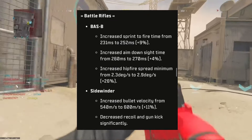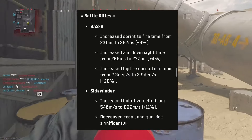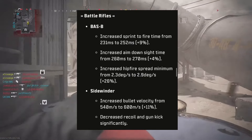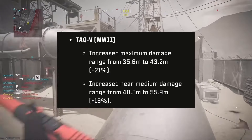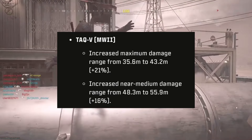The BAZ-B also has increased hit fire spread minimum from 2.3 to 2.9. The Sidewinder has increased bullet velocity and significantly decreased recoil and gun kick — the Sidewinder could be a gun to look out for, it sounds pretty exciting. I have used it on hardcore and I do like it. The TAC-V has increased maximum damage and increased near medium damage range from 43/48.3 to 55.9.